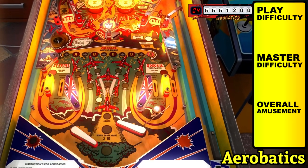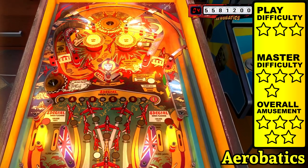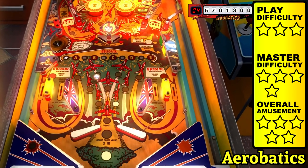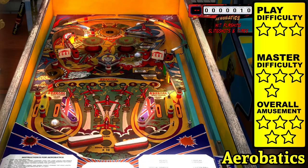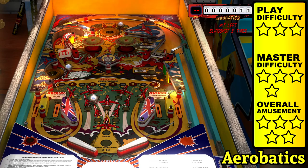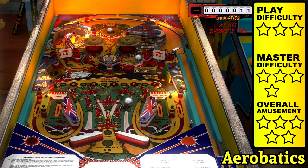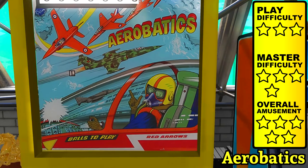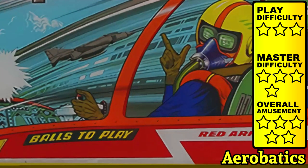The object of Aerobatics is to advance the 5 letters, which can be done by hitting the drop targets or locking your ball into the kickout hole when advance bonus is lit. The left and top kickout rewards are cycled by the left and right spinners respectively, and includes things like flashing bumpers and 10x bonus values. The backboard shows the pilot making a finger gun with 'balls to play' written on the fighter jet.